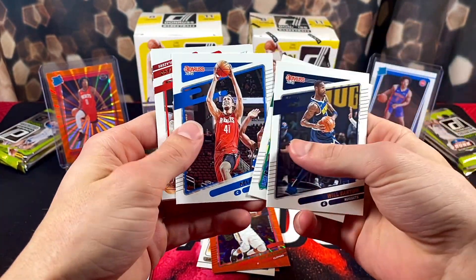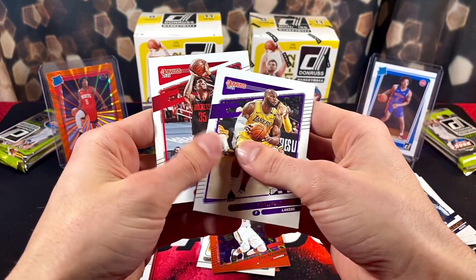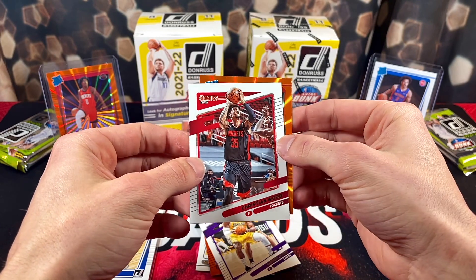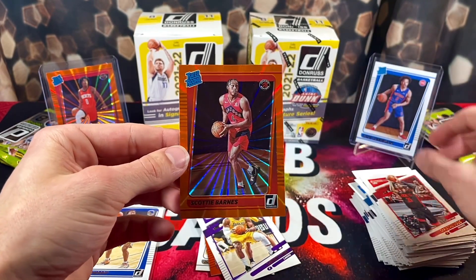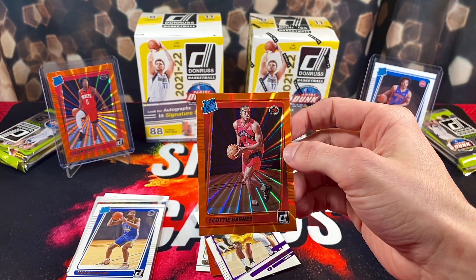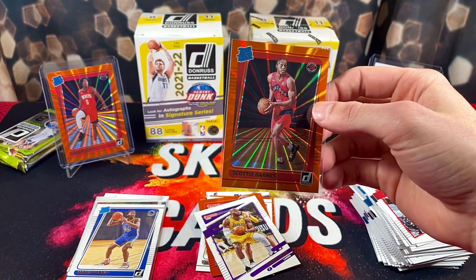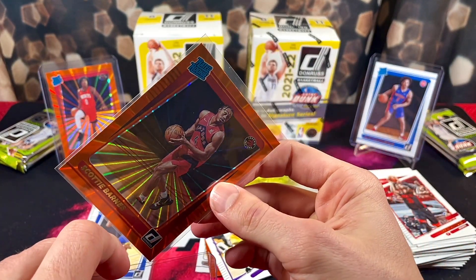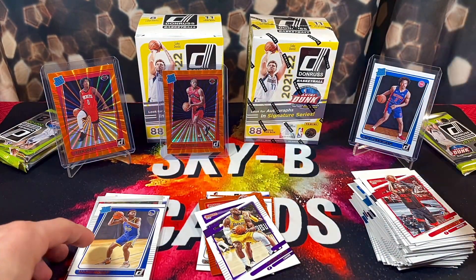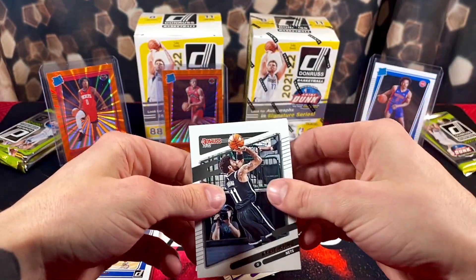We got Will Barton, Jaylen Brown, Kelly Olynyk, Dame, Jeremy Grant, LeBron, Christian Wood. We do got a rookie — it's kind of hard to see the team without revealing it. It's for the Raptors — bang, let's go — Scotty Barnes! That is actually a banger pull right there. Talk about top rookies — he's definitely one of them, been balling out this year. Beautiful card. So now we have two orange laser top rookies — definitely happy to add that one.